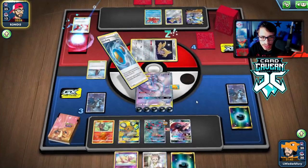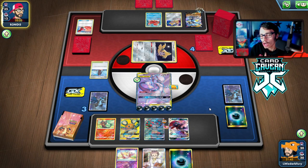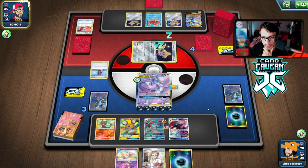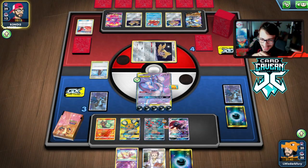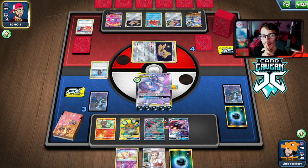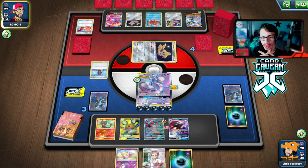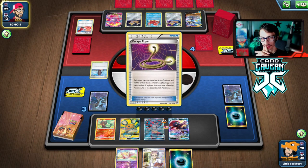We'll see what they grab with Octillery. If we just draw a Boss this game is pretty much over. They play a Crobat - that could have been a Dedenne and we could have won with a Boss. I don't think we're going to draw a Boss. It's pretty much game over though - we knock them out and they can't kill my Mewtwo.